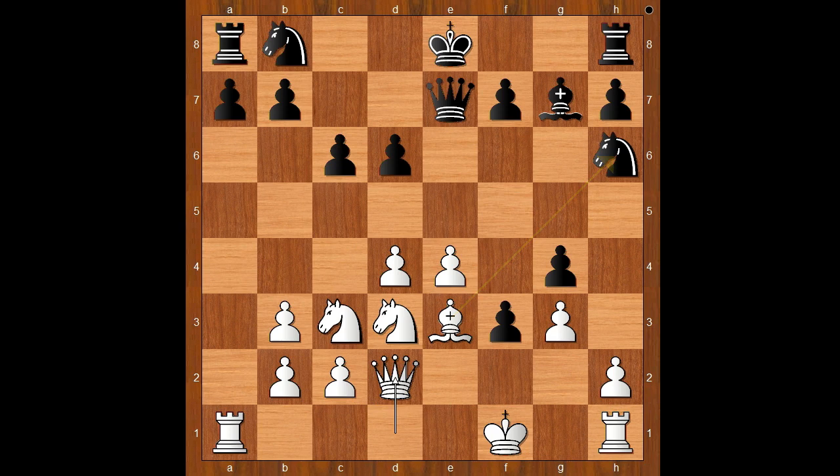Queen to D2. Knight to G8. E5. D5, keeping the position closed, because white has better activity of the pieces.